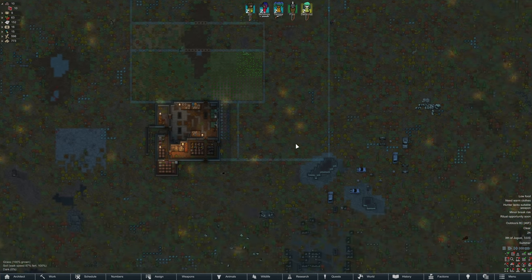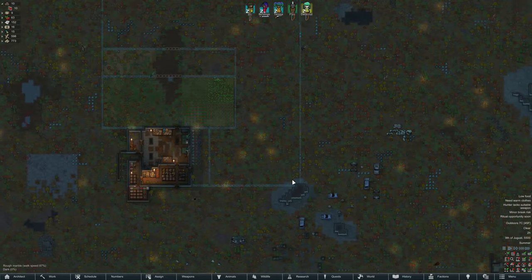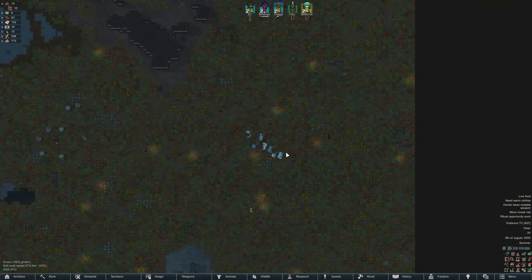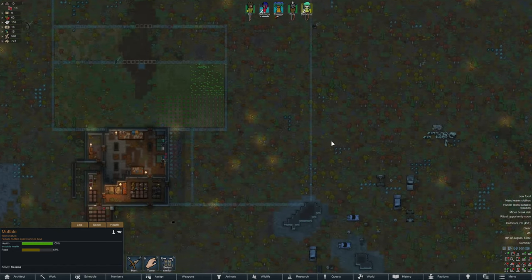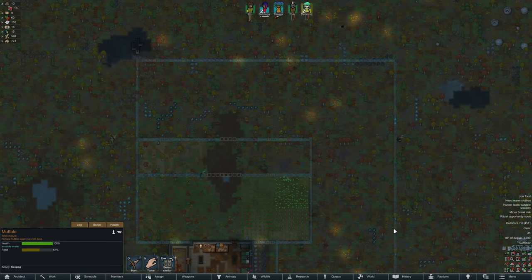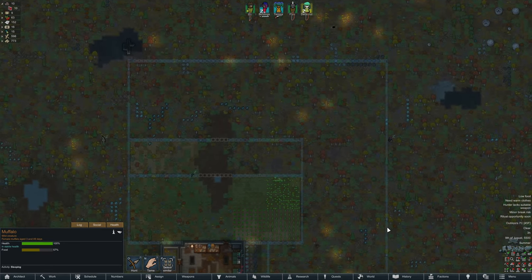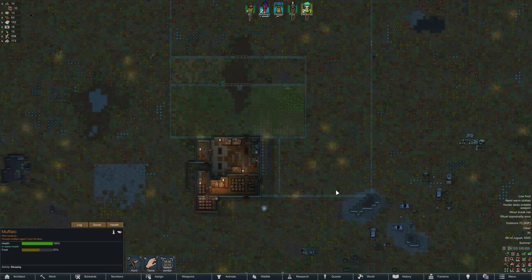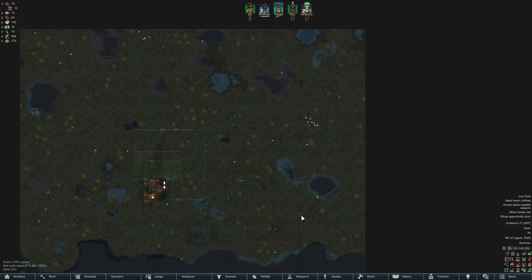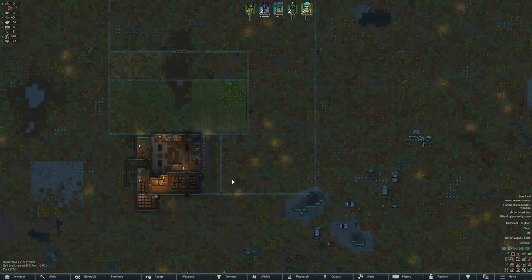Stick some fences around our farms to keep the wild animals out, and maybe a very big pen as well for some animals. It would be very cool to tame some muffalo. In the previous playthrough, some people were a bit unhappy that all our tame animals were kept in a tiny pen, so this time I'll give them a nice big grazing area. I'll stick a wall around the exterior and it will be nice and safe.